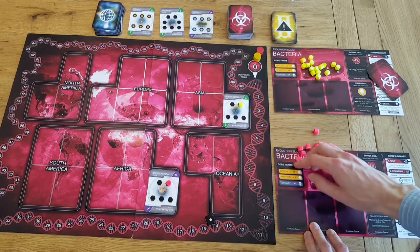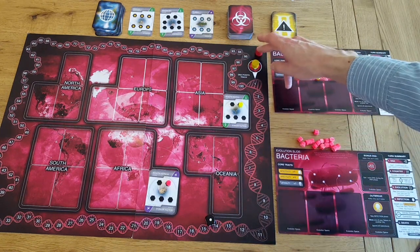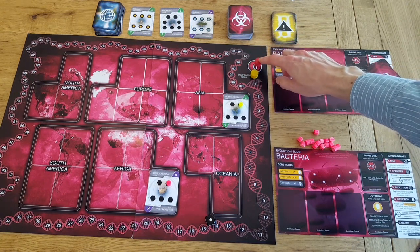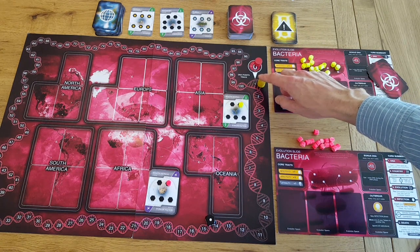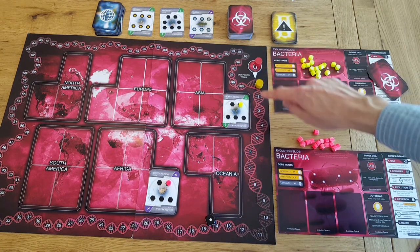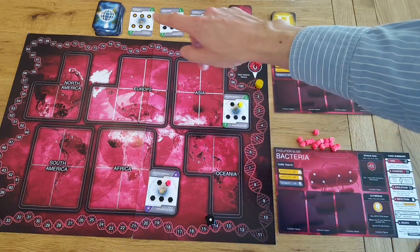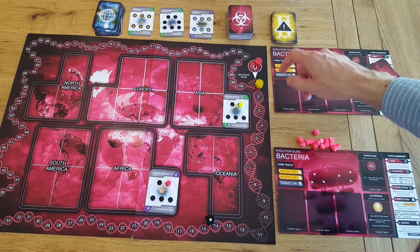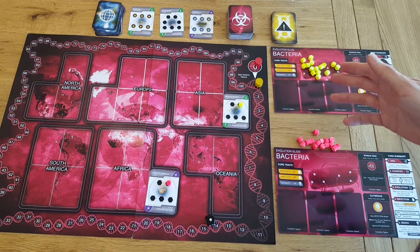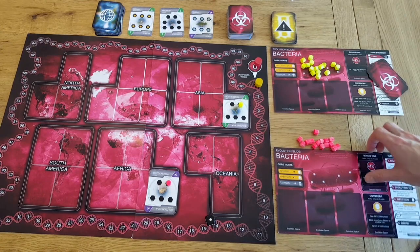We normally decide who goes first by seeing who washed their hands most recently, but for the sake of this playthrough we'll just pick red. Red will start on zero DNA and yellow will start on one DNA. The aim of the game is to get as many DNA points as possible by the time the world collapses and there are no country cards left. Giving the second player an extra DNA helps make sure there's no first player advantage. You want to become the ultimate plague by having the most DNA points.